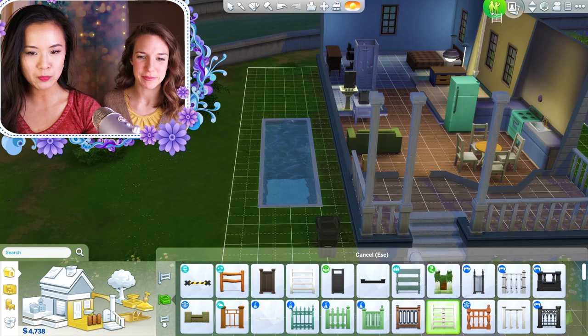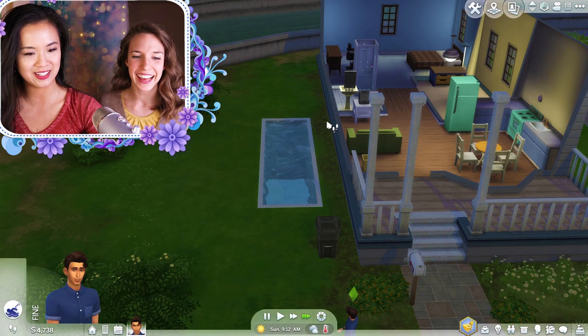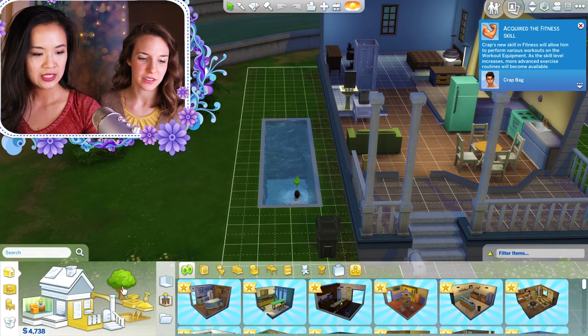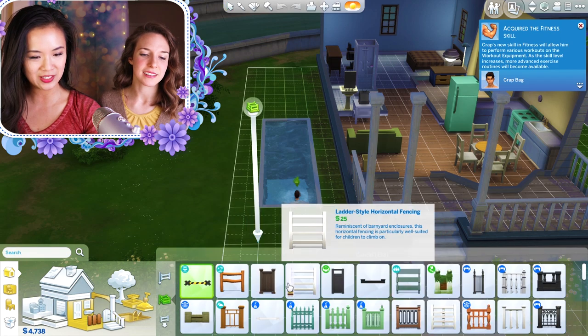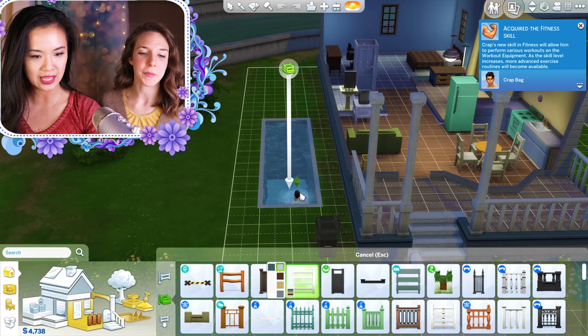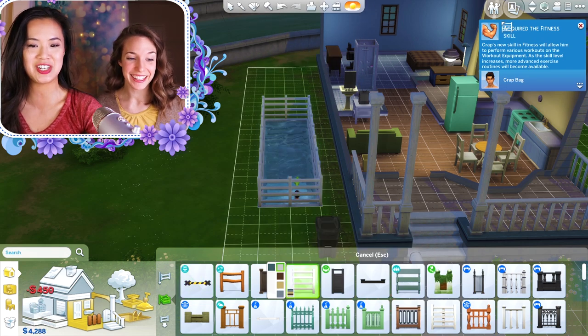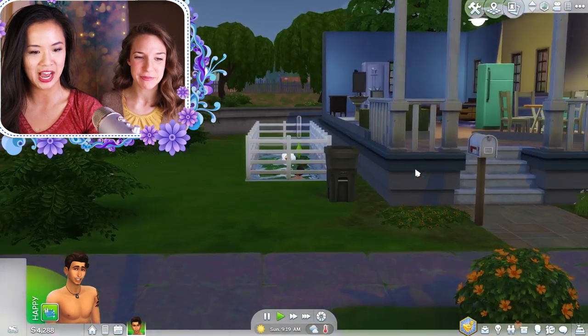I have to get him in the pool first, and then you put a gate there. There's no ladder — the Sims in The Sims 4 are a little bit smarter, they just climb out. But apparently if you put a gate right along the edge here, you can just lock him in and wait for him to die.